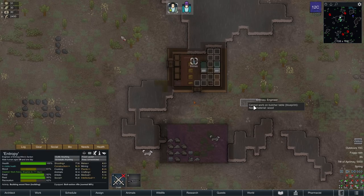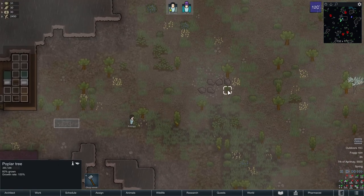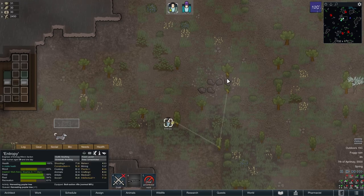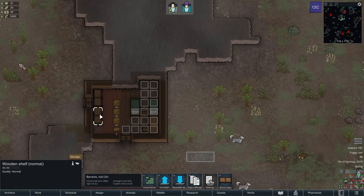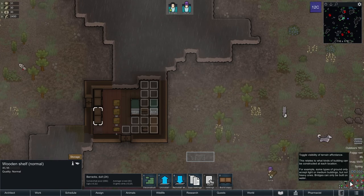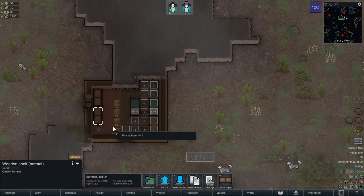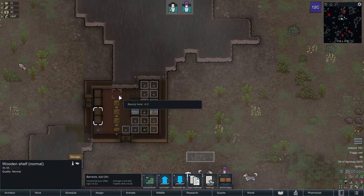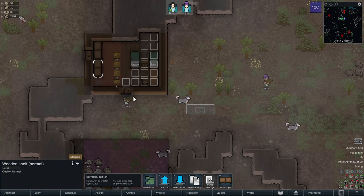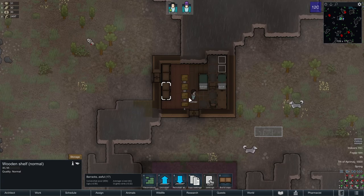You're inspired — forgot about that. I need to make this. Does a wooden shelf give any perks? Yeah, it gives perks in that you can see the beauty rating inside with one of those buttons on the bottom right — the beauty display one that looks like a face or a statue. Normally you don't want stuff lying around.